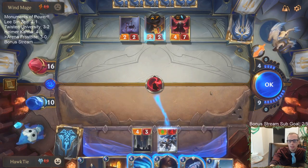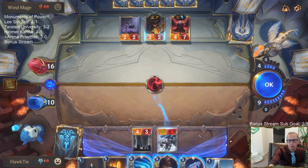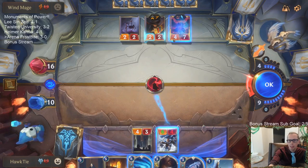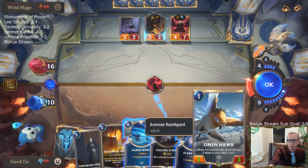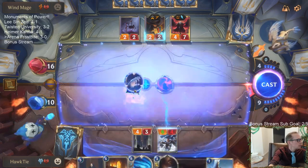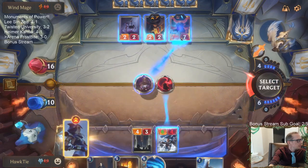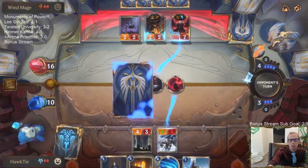Twisted Fate is at five. I kind of need this to kill both of these. With this Culling Strike I guess I can rely on Arena next turn killing Twisted Fate — though they may have leveled up Twisted Fate by then. They had all three Twisted Fates in hand.